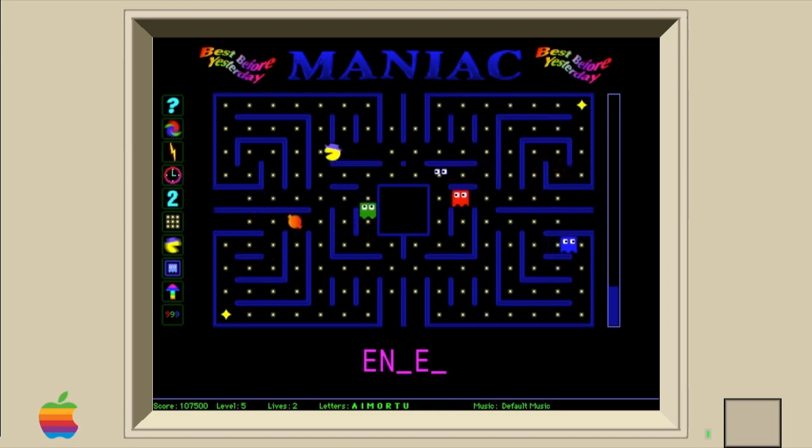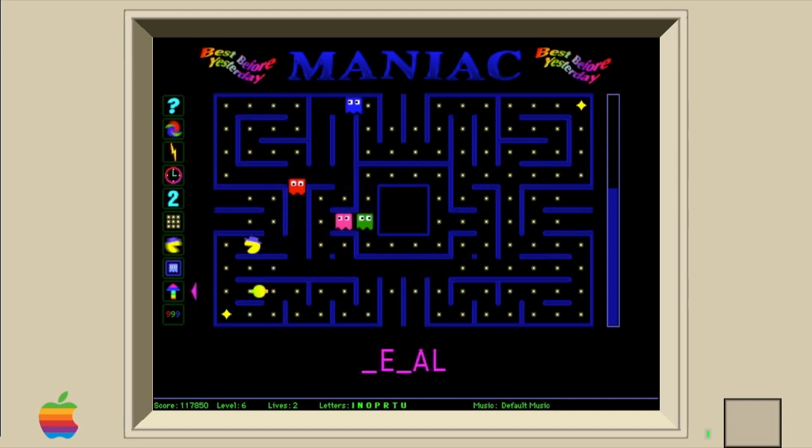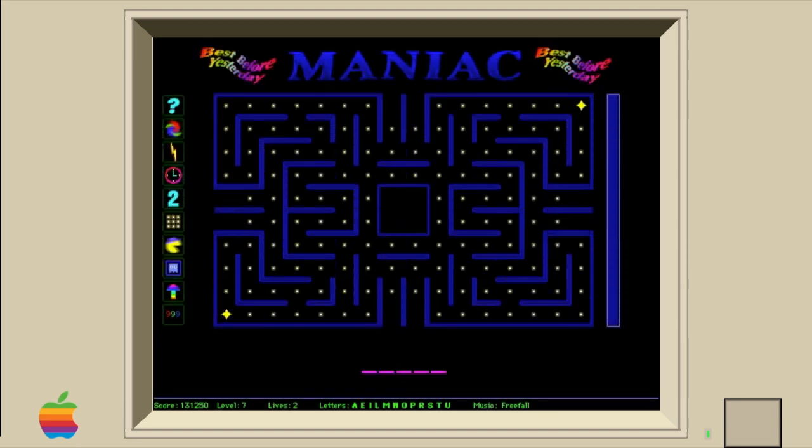There are also power-ups called bonuses that are on the left side of the screen. They will have an arrow next to one of them indicating which one you would use if you hit the bonus key. The arrow will start at the bottom and move toward the top as you collect dots. Choosing the right bonus at the right time is a key element of the game, and bonuses can be saved for future levels — wherever the arrow is pointing at the end of the level, that is where it will be on the next.